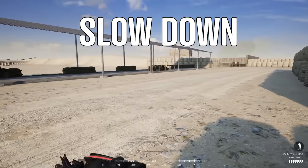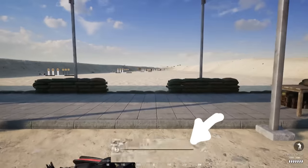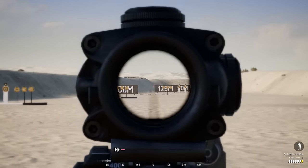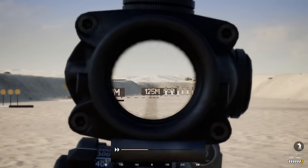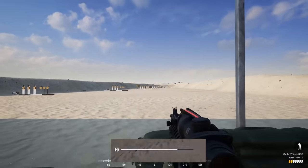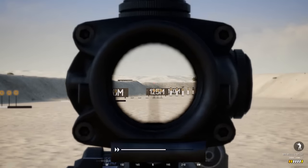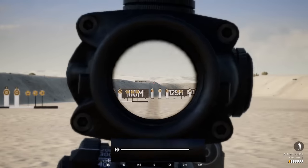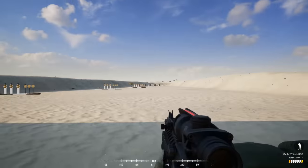Try not to sprint all the time. You have stamina, and by sprinting everywhere you'll quickly deplete your stamina bar, which will cause significant weapon sway if you have to fire. It's a good rule of thumb to sprint until your stamina is about halfway through, then walk until it fills back up and repeat. This way you'll never have to worry about not having stamina to hold your breath, steady your weapon, and take an accurate shot. Slowing down will also prevent you from just getting killed, giving you time to look at what you're about to run into.